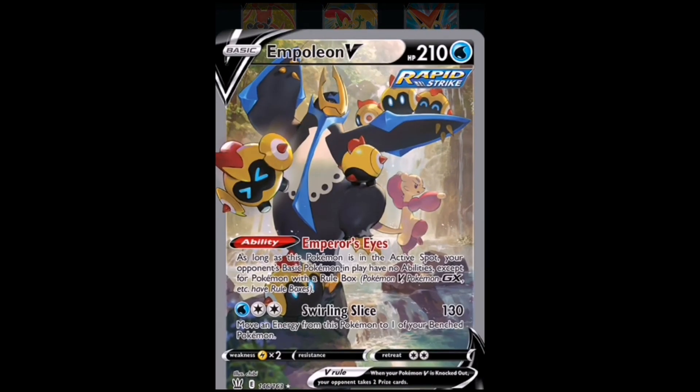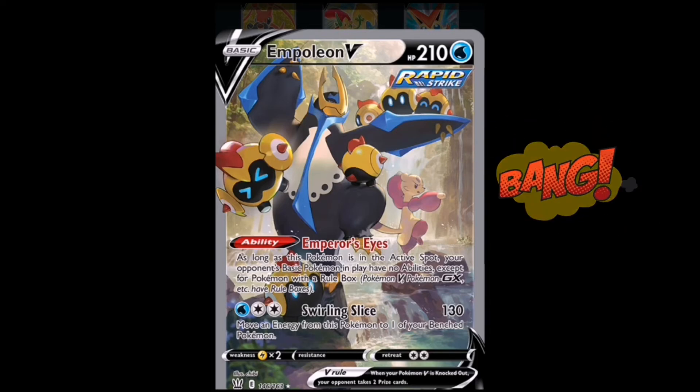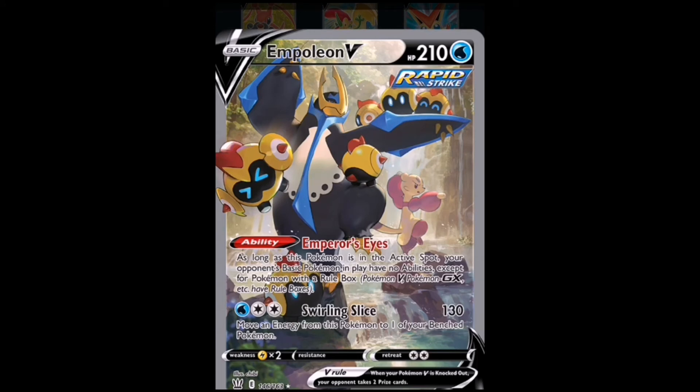Number seven is going to be the Empoleon V alternative artwork — it's also a Rapid Strike Pokémon. Just look at this artwork; it reminds me of a kung fu master getting ready for battle. If you take a second to look at the card — the background has a waterfall, stones, flowing water, trees at the back, and knights. I'm a knights lover, so that's why I love this card so much. It's so nostalgic.